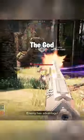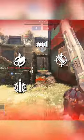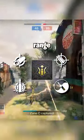This hand cannon is a 140 RPM with a magazine size of 12 and a recoil direction of 80. The god roll you're going to be looking for is Small Bore, Accurized Rounds, Explosive Payload, and Zen Moment, with a Range masterwork.